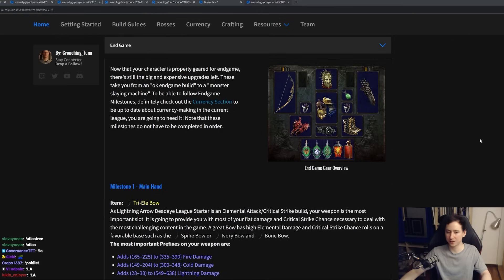That about sums up the build. It is going to be a very fast league starter that you'll be able to take on all endgame mapping content with, and you'll have a clear path to upgrade. It is my favorite ascendancy in the game, and I think it's one of the fastest builds going through maps. I hope that you've enjoyed this guide and it's helped you make your decision on your league starter. If you have any questions, drop by my Twitch channel twitch.tv/crouching_tuna, or drop a comment here. Subscribe if you like the video — have a good 3.22 league start.